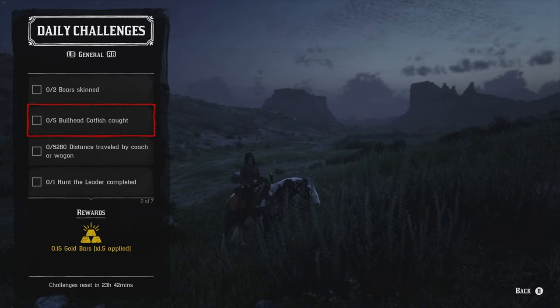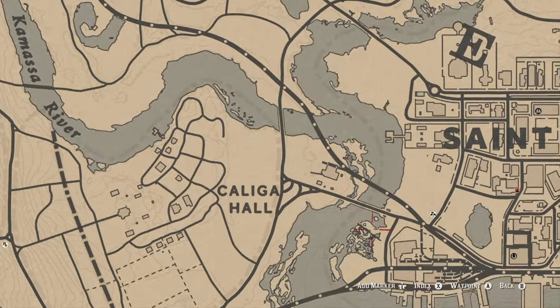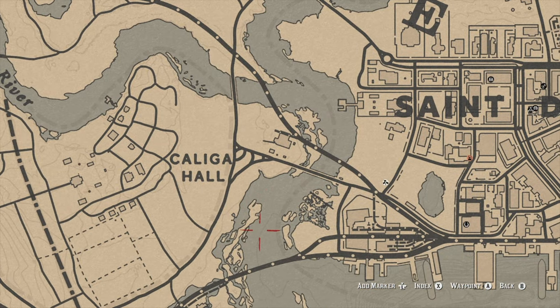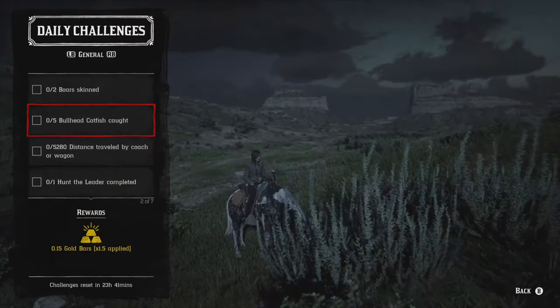Moving on, we've got five bullhead catfish caught. The best location is just right outside of Lemoyne and right in this area — I like to go fishing for bullhead catfish. You can also catch them up in Lagras too. They are more attracted to corn but any food bait will typically work. There are other fish in the area so you'll need to be a little patient. This is my go-to location for bullhead catfish.